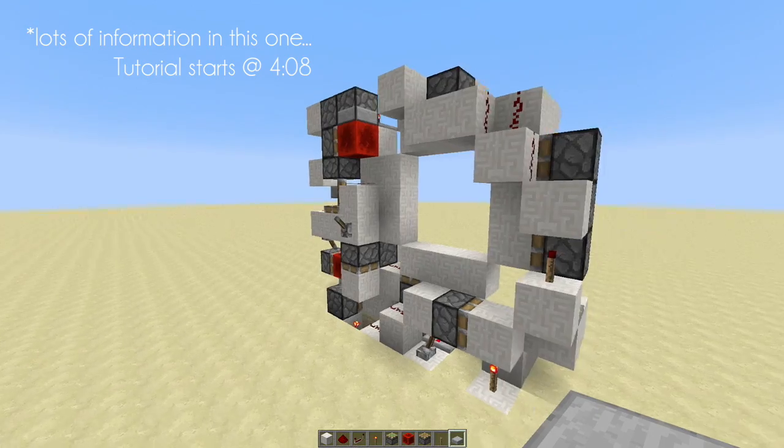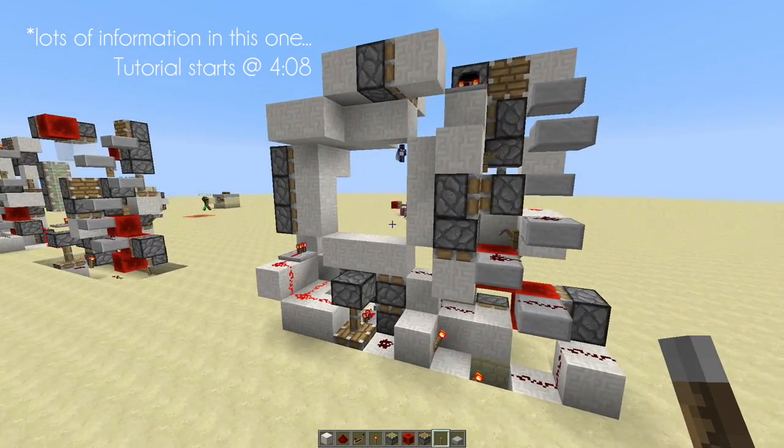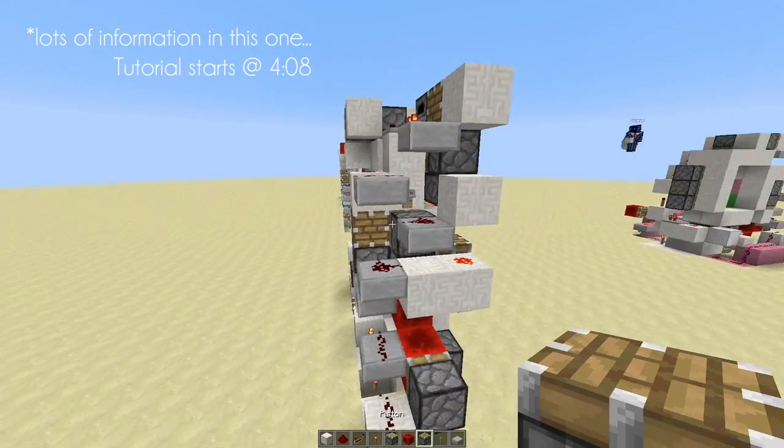Here's all the wiring above ground. As you can see it's a little bit bigger than our other 3x3 designs, but it makes up for it by being super super fast.